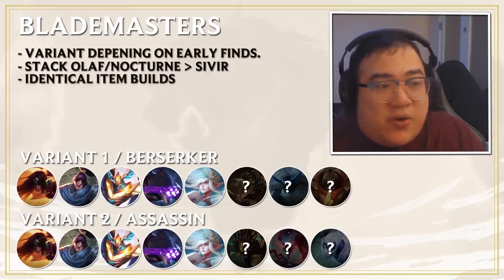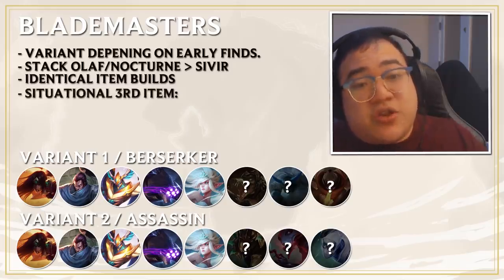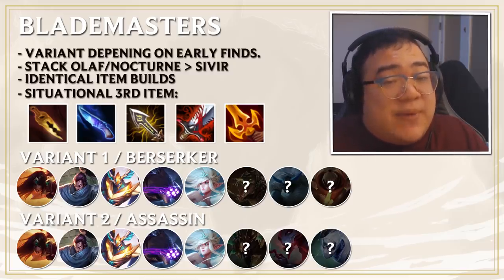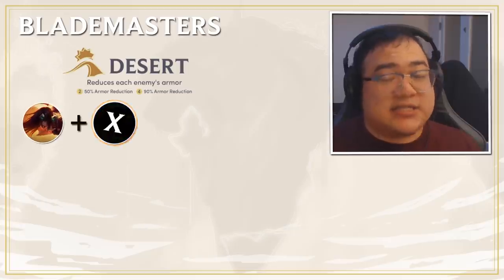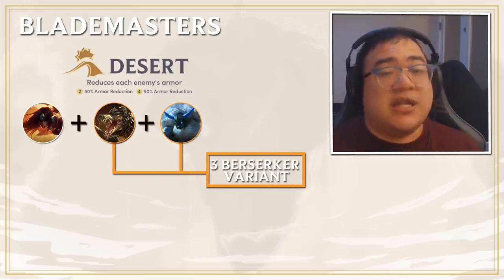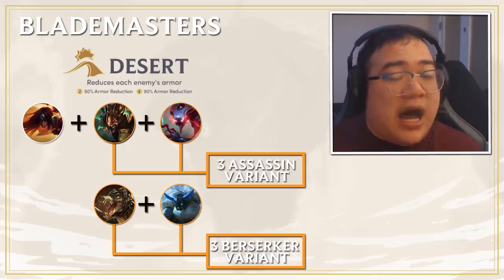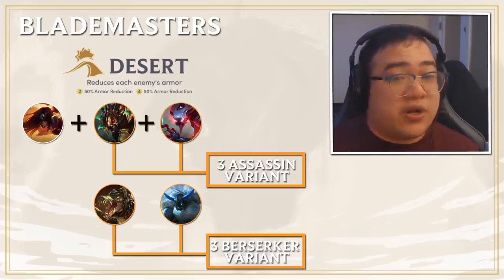If you get items for either variant, the items are pretty identical — Blademaster spat plus Rage Blade on your main carry, then a situational third item like Disarm, Hush, IE, BT, or Deathblade. The main thing isn't items per se but the units you get — this comp has two Desert built from Sivir plus one other. If you hit an early Renekton and Olaf that's a good sign for the Predator version. If you hit early Kha'Zix or have a lot of Nocturnes, go the Assassin variant. It helps a lot that you have two different options to pivot to depending on what the lobby is fishing for.